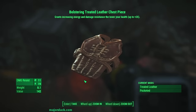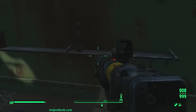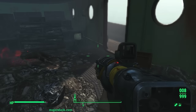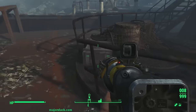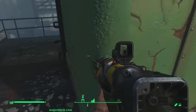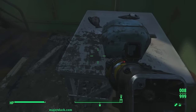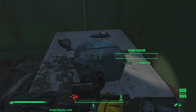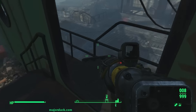What did we get this time? A bolstering treated leather chest piece - grants increasing energy and damage resistance to lowering your health. I hate these. The only use I could see for those is creating a tank build, and planning to be consistently in low health so that you can constantly use the benefits.